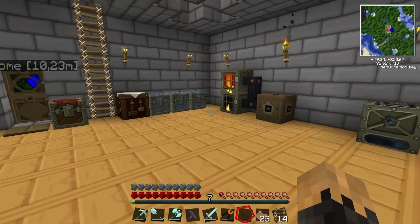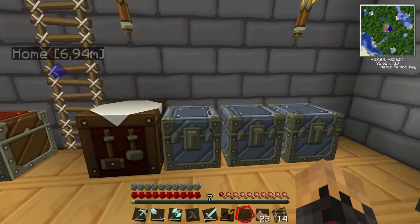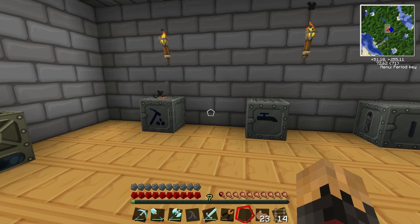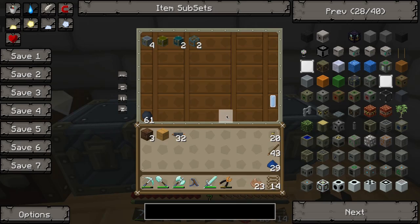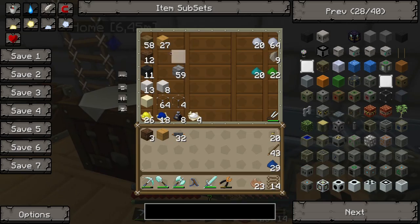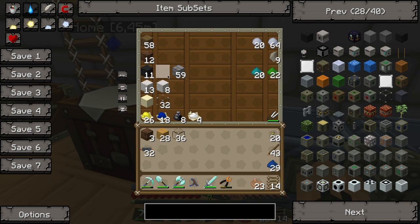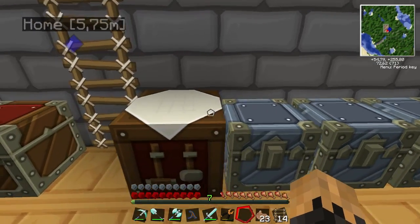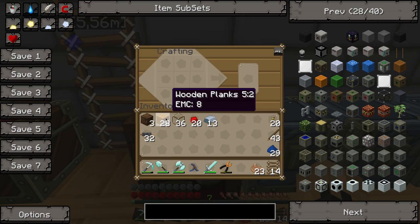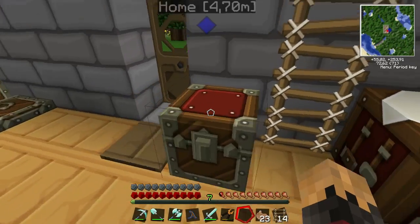With BuildCraft you can build engines and pipes which can pipe things out of machines and into chests. I'll show you how to build the very first basic machine. We will need some wood, glass, redstone, iron, and cobblestone as well.